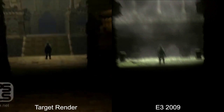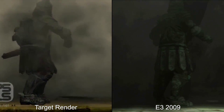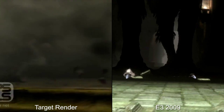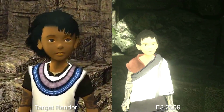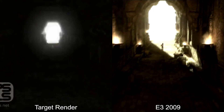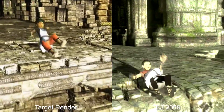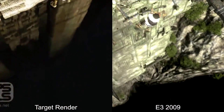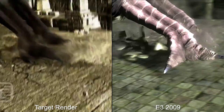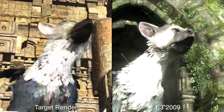The biggest changes by far were in environment and character designs. The Aztec-style architecture of the target render was no more, and the E3 trailer moved to more ornate, mossy temples with a grey colour palette — an aesthetic very close to what we got in the final product. The boy's model was also replaced, going from a basic placeholder design to a more detailed model with a higher polygon count. As for Trico, feather rendering took a big step up too, with less pop-in across his body as the camera pans past. This early trailer set in stone the visual style that would stick for years to come.